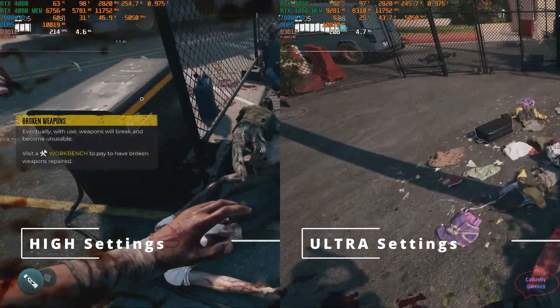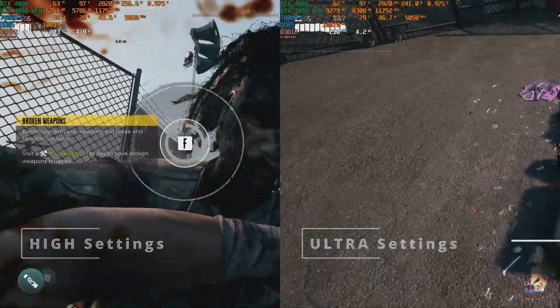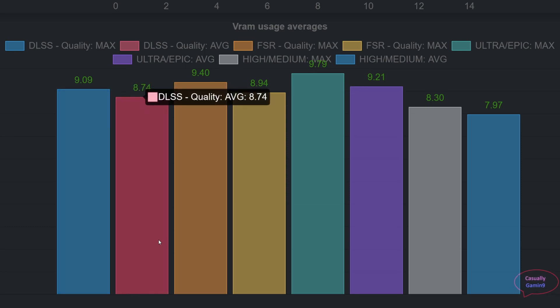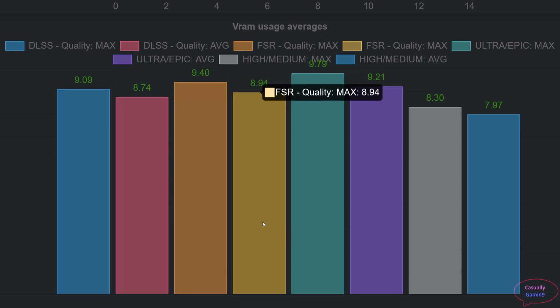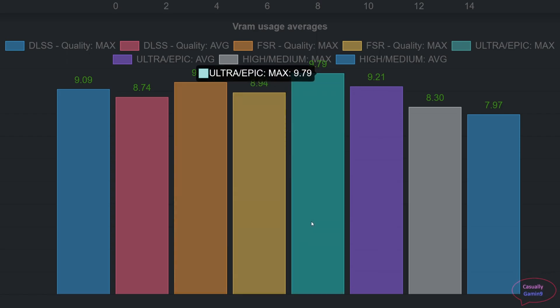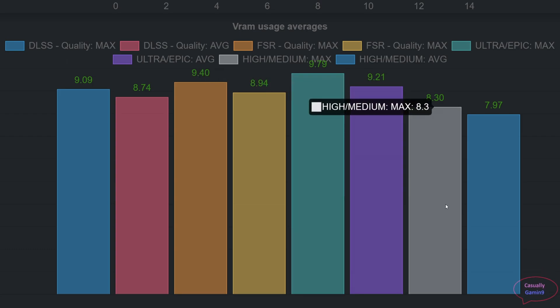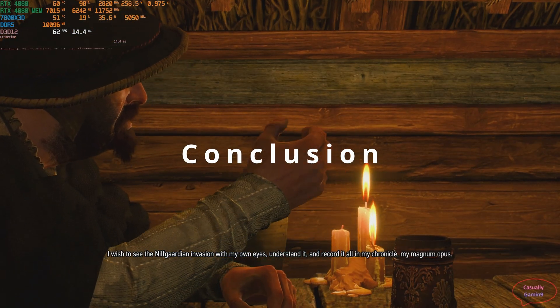Now let's check the average memory needed across all 11 games. DLSS uses slightly less memory than FSR on average — the difference is not big but it's there. Both upscaling techniques require below 9 gigabytes on average, with maximum observed above 9. Maxing out everything, above 9 gigabytes is needed, with maximum usage below 10 at 9.8 gigabytes. Even high settings require 8.3 gigabytes with an average just shy of 8 gigabytes.